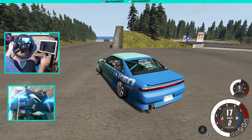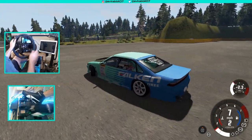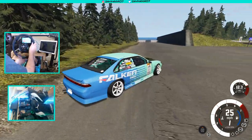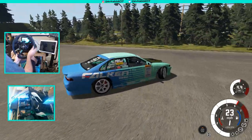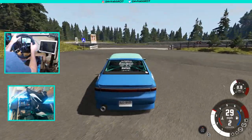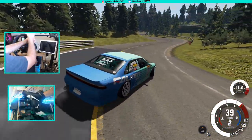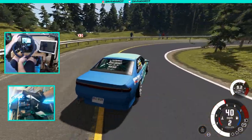We are here in BeamNG Drive, something I've been wanting to do for a very long time. We're here to get our first drifts out of the way. I do not have a handbrake because my Fanatec thinks my handbrake is my clutch pedal, so we are on full 900 degrees of rotation. We're heading into the track I first drifted in Assetto Corsa. Since we don't have a handbrake, this is gonna be all clutch kicks.